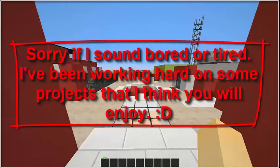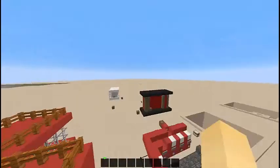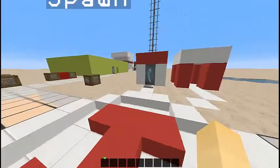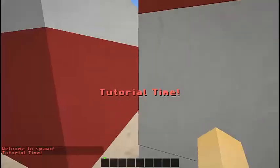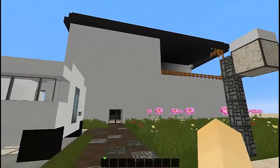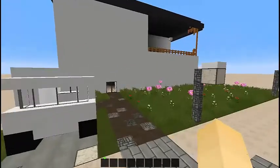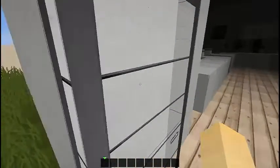Hello everybody! Today I have something a little bit different. I got my world back that was corrupt, and I have my new skin on. Today I'm doing a redstone house video. I made this a while ago and never really got the chance to show it off. It says 'tutorial time' but it's not really — that's where I'll be showing tutorials. Here it is. I know it's really ugly but that's because I went with a technical theme, meaning making everything work. Everything in the house is electronic.